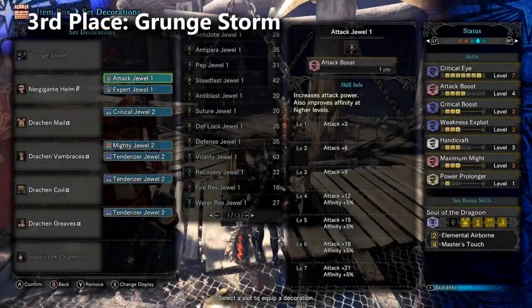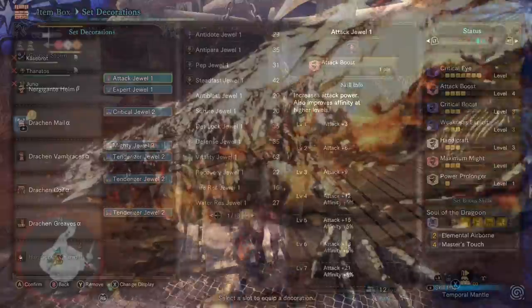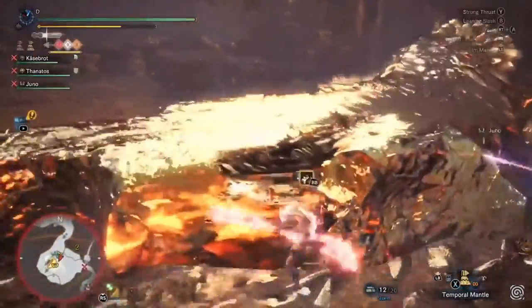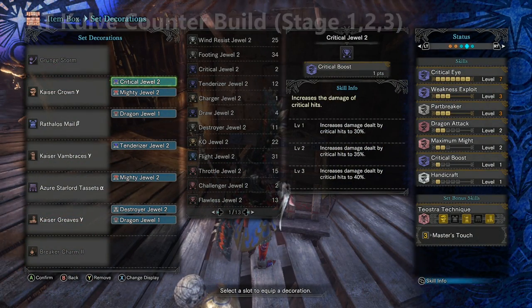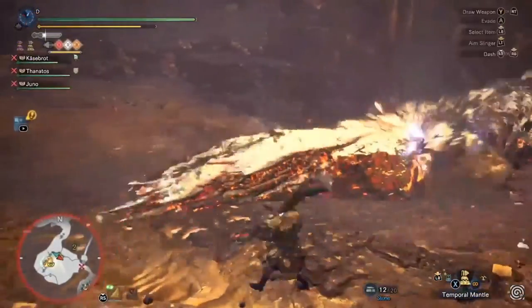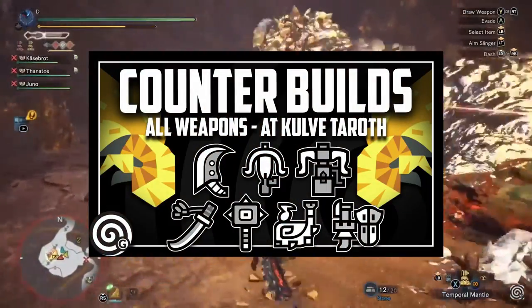Grunge Storm is also a great choice for beginners who want to fight Kulve Taroth with an insect glaive. Here's a non-Ki'ar weapon build that gives you Critical Element. If you're looking for more counter builds against Kulve Taroth, check out my full guide — link in the comment section.